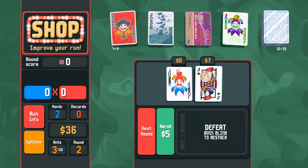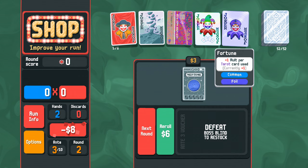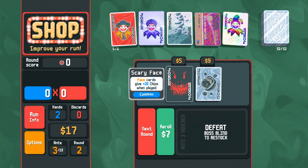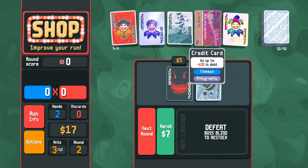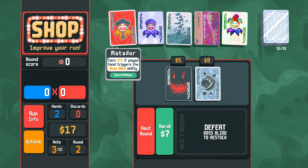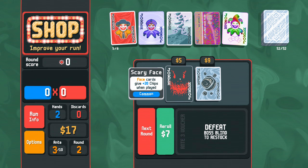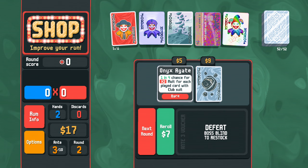I would still like some more base multiplier scoring somehow. This is foil for 30 chips — you don't say no to that. 1 in 4 chance of 2x multi for each club played. Base chips give plus 20 chips when played. This is holographic, so I want to keep it. We could say goodbye to Matador now, even though it has gotten us heaps of money so far. This is giving me 30 chips, so I don't know that we need Scary Face. This is kind of a gamble — I'll do this.